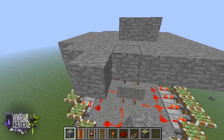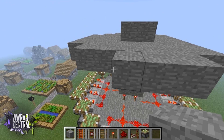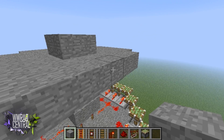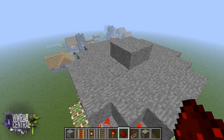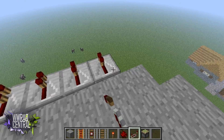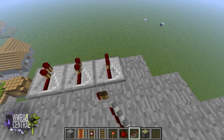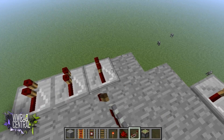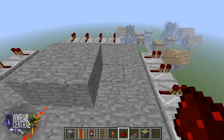Place down four more repeaters. One, two, three, four — there we go. Now go ahead and place down your repeaters for the top, then put the redstone in and connect them right there.